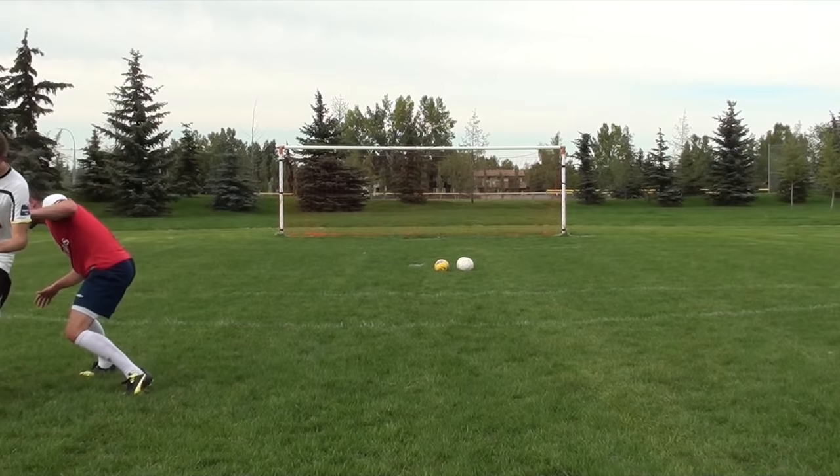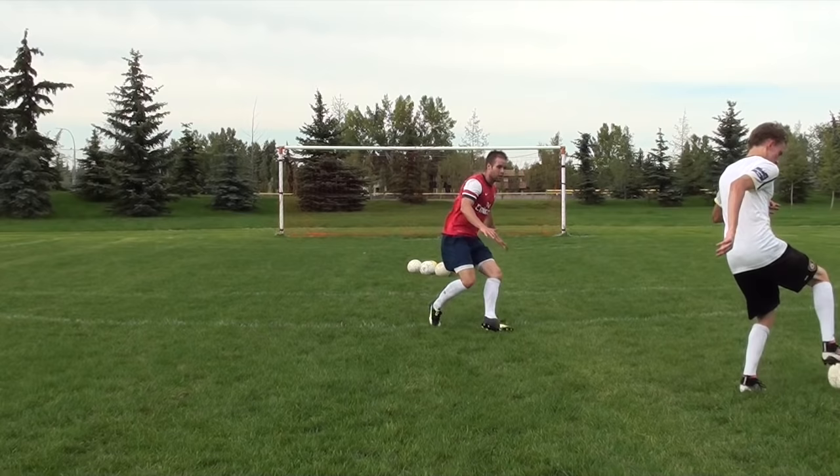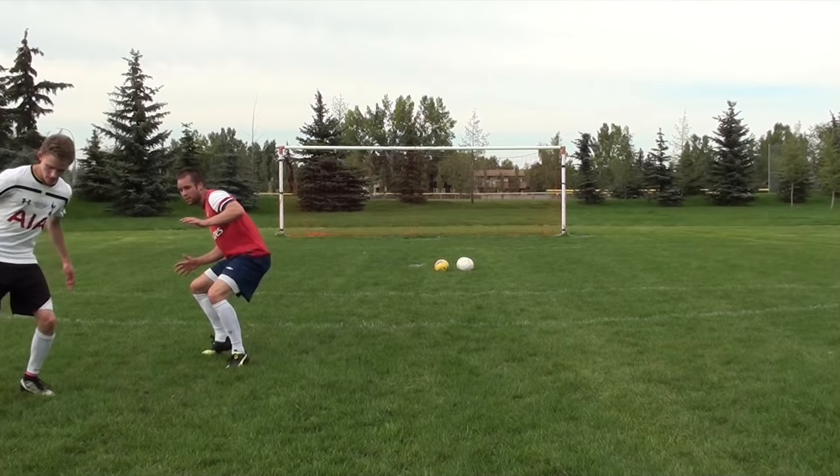As you can see, I'm sprinting towards my opponent closing that space quickly. However, once I get close to him, this is when I get a little more cautious — I bend my knees, I get closer to the ground. Defending lower to the ground with bent knees and light on your toes is going to allow you to move quicker side to side. It's also going to give you more balance and strength when you're going into your tackles.